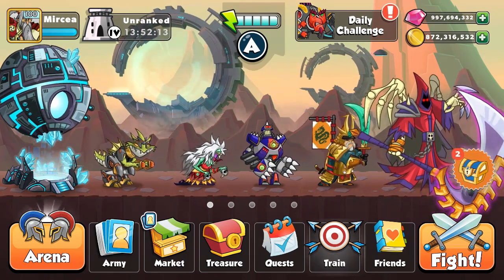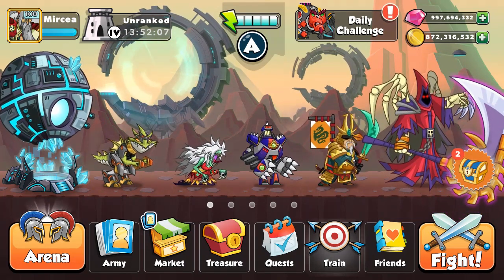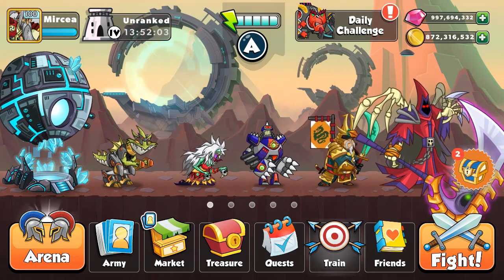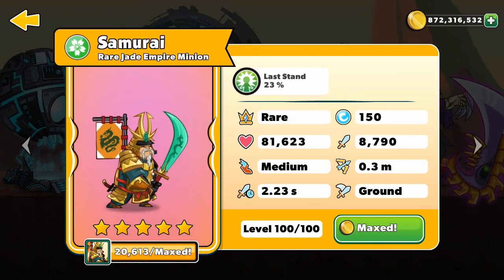Hello everyone and welcome to another conquest episode. Today I will continue my series in the platinum 4 division and as always I will try my best getting the ranked one. To do that I will only use 150 mana units: assassin bug, banshee, the repulsor, and the samurai.